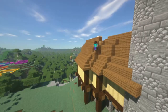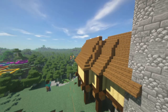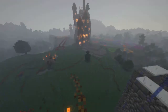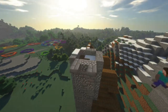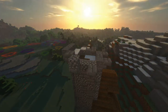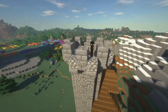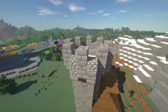Now we're putting upside down staircases on the roof. I think it adds a nice finish. And we're punching in the windows.